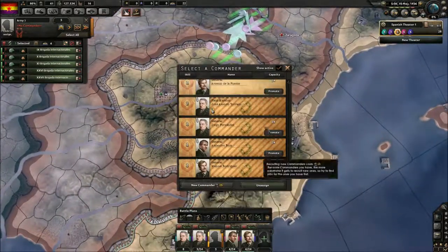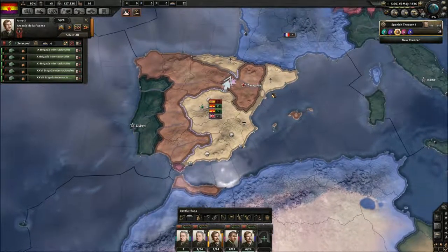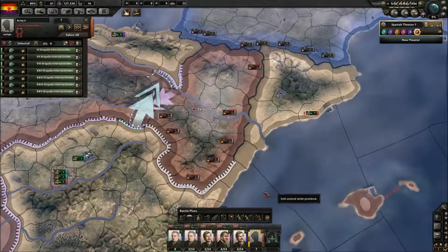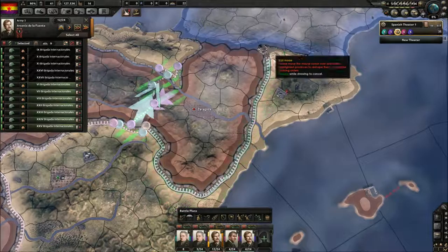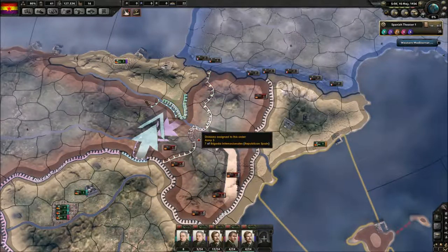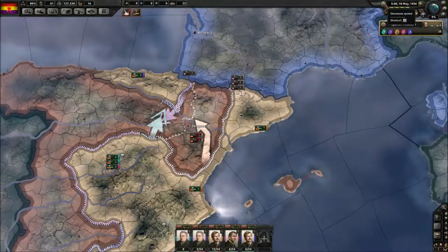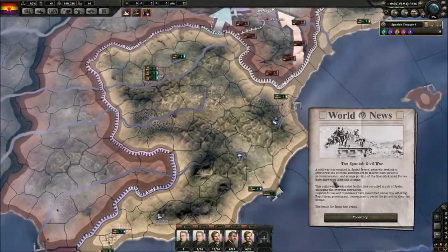And here comes the heavy socialist music — the Steel Block music. So all of these divisions are pretty much sorted out. I haven't given you any orders yet, so we're gonna do something like this. We can actually unify these divisions and then extend the line up here and then make an offensive line pretty much to Saragossa. When I think about it, it's pretty important that we keep these lines so they don't break into Navarre territory and destroy our entrapment plans. So let's start it a bit slowly here and then we'll speed it up when the first initial battles are over.